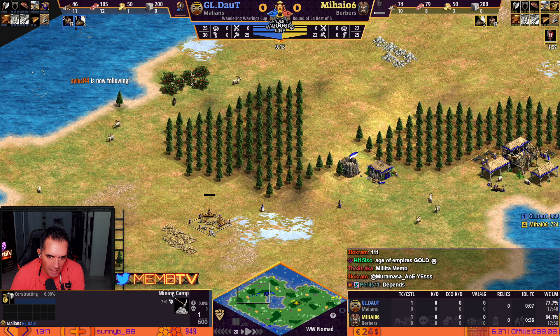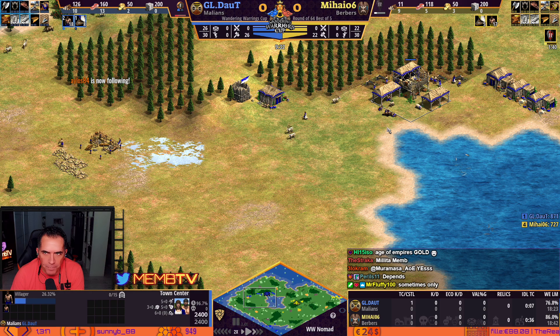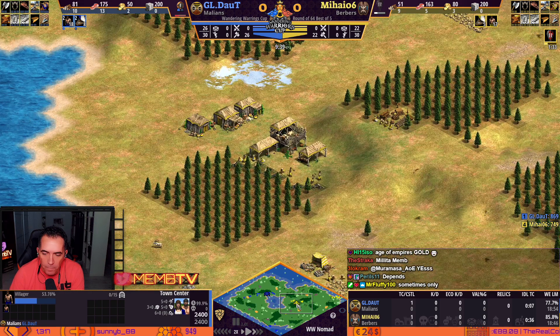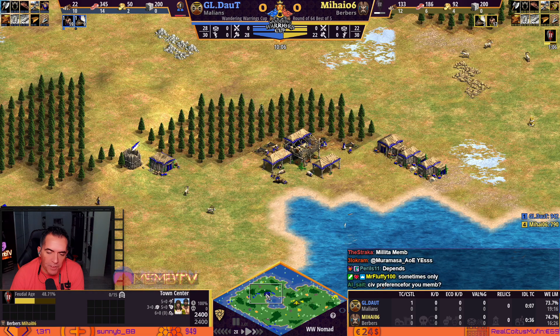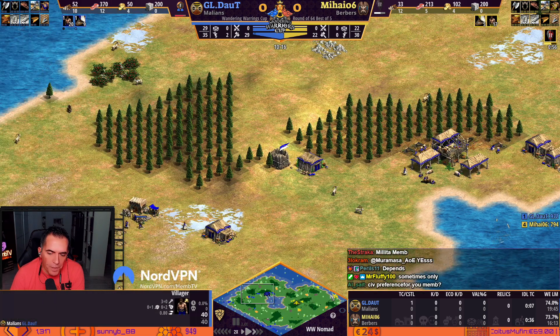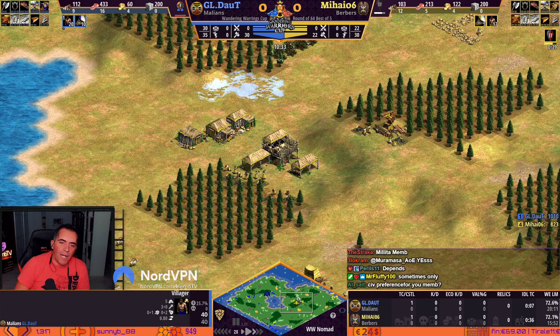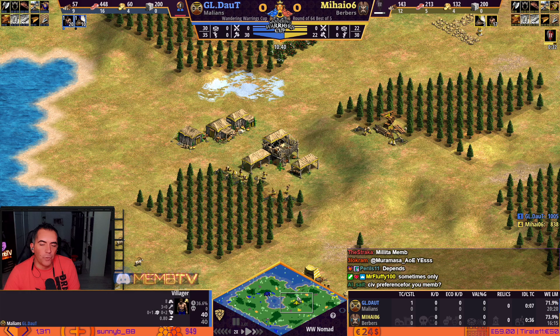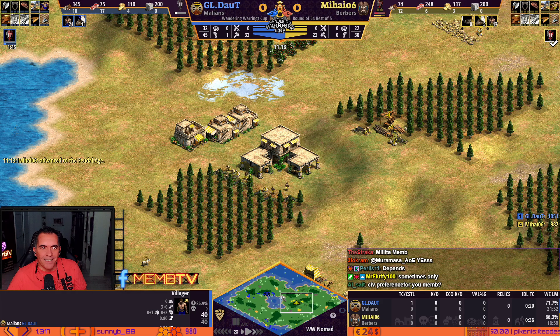One, two villagers on gold — yes, he's going to go for gold. He's not going up yet, while yellow is going up quite fast, 22 population. It really depends how you play. In theory Malians is better overall, but if you win the water battle and achieve castles in a better position than Malians, tell me how you stop Berbers dropping a castle and going Camel Archers. Not going to be easy.